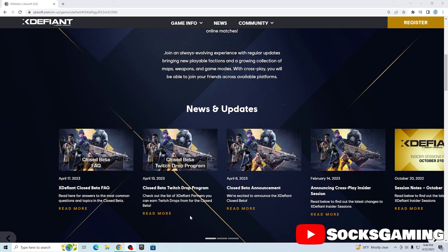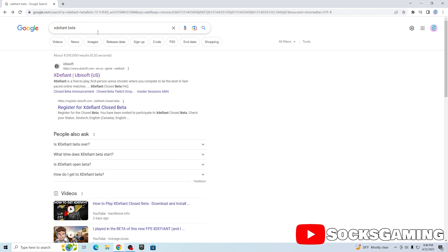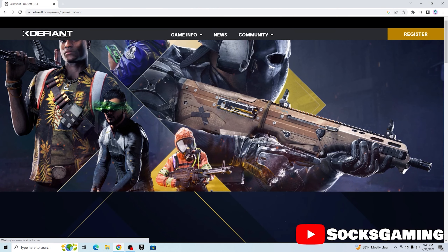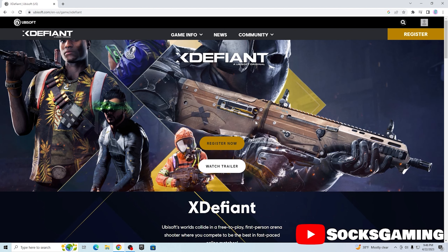First you want to load up the X Defiant website. You can do it by just going on and searching 'X Defiant beta' online, clicking on the first link they give you, and it'll take you to Ubisoft's website and show you X Defiant. At first it'll show you things like 'Register Now' and 'Watch Trailer.'